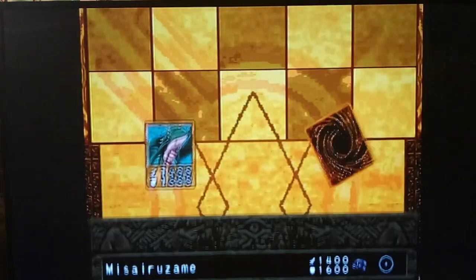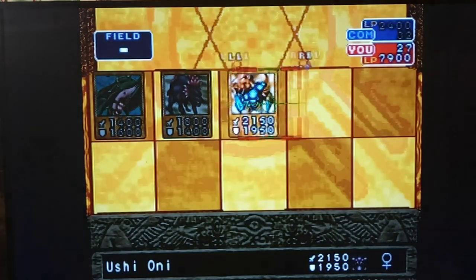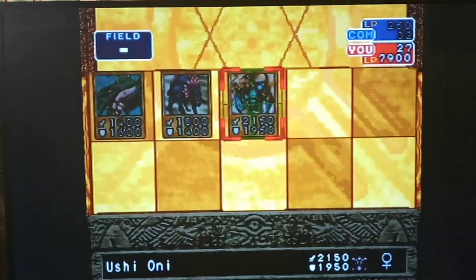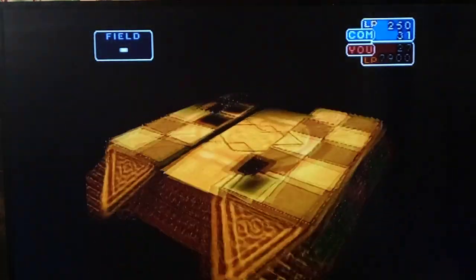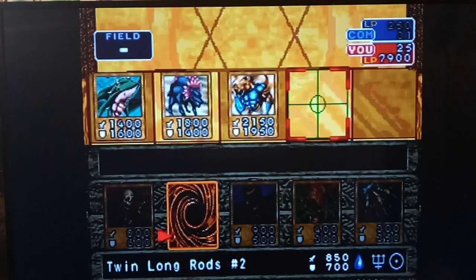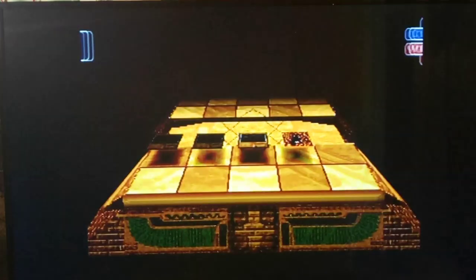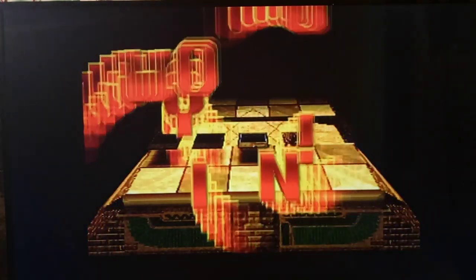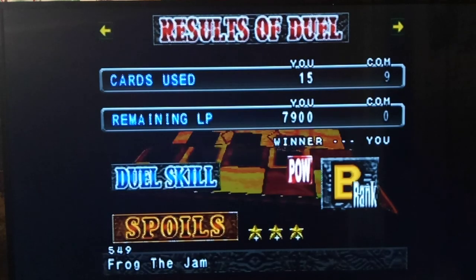All right, it's finally Spellcaster time. I didn't even check the guardian star — I really should get used to that, because if the stats of a monster are close enough, not paying attention to the guardian star can cost you the game. Let's go with Trap Master. Normally that card has an effect — kind of like a flip monster similar to Armed Ninja, but instead of destroying spells, Trap Master destroys traps. No effects in this game though.